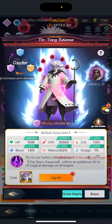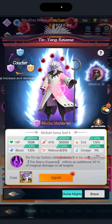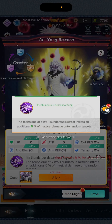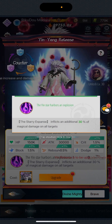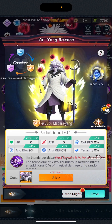The tab is divided into two skills: Divine Mighty and Brave. Brave is going to help you level up your Thunderous Yang skill, and Divine Mighty is going to help you level up the Yin star skill.